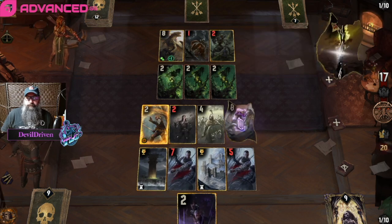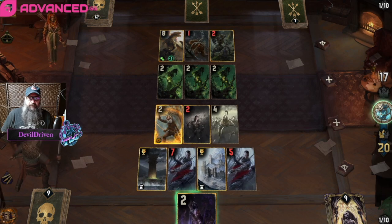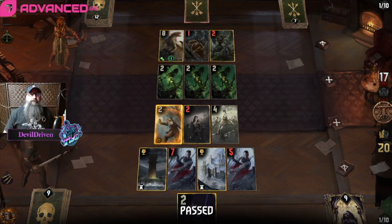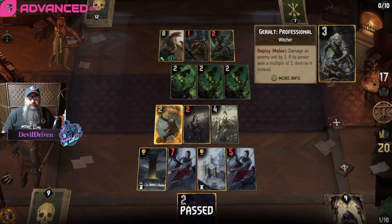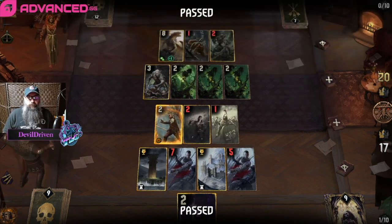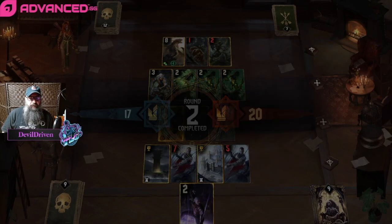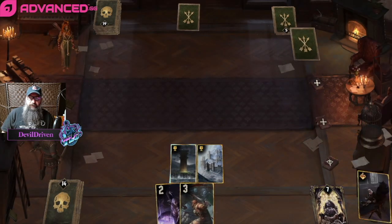Ten points - I think he's got to play Gourd and then we are in really good shape. Heat wave - there we go, there's our pass. We got last say on a Gourd. Gerald pro, damage three - would we have two there? Probably. I think we would have went back row, but those would have went up to eight. I think we're in good shape, I think it's still Gourd.